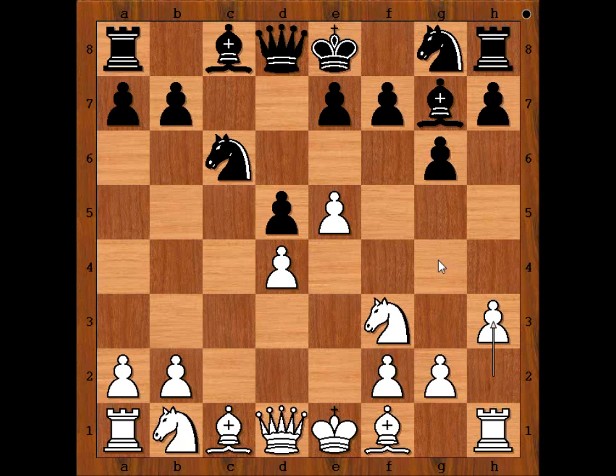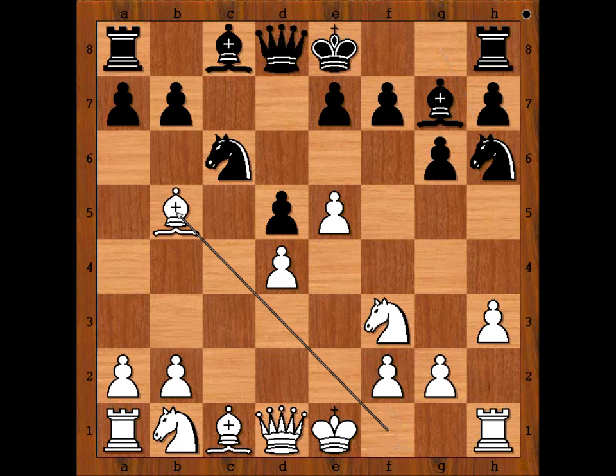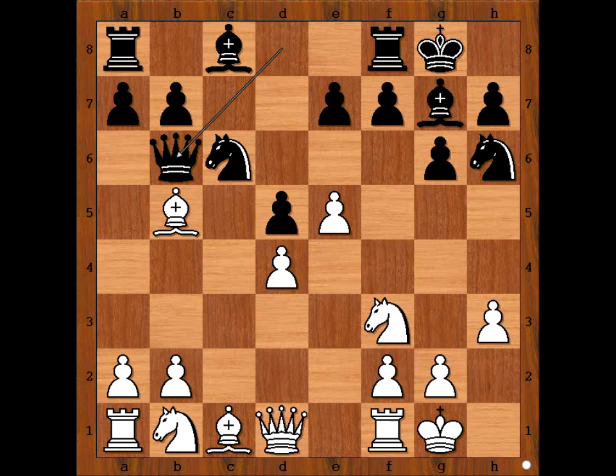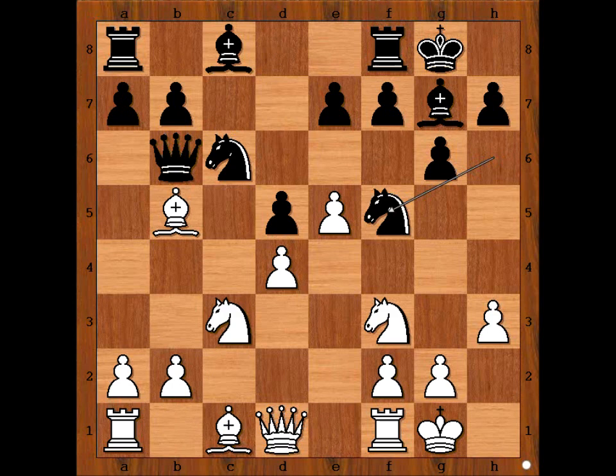Knight to c6, h3 preventing bishop to g4. Knight to h6, bishop to b5, pinning the knight. Mudiaki castled kingside and Fresinet castled kingside too. Queen to b6, developing the queen and attacking the bishop. Defending. Knight to f5, attacking the pawn on d4 with three pieces. How would you defend the pawn on d4?